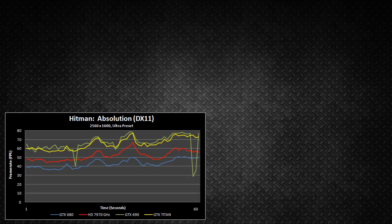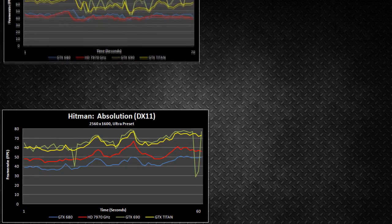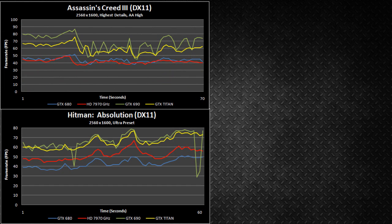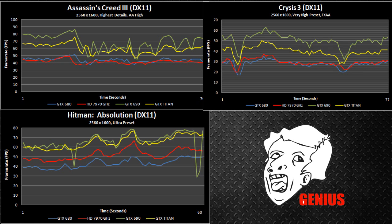Look at these gaming benchmarks from Hitman, Crysis, and some other games. A lot of people would expect the Titan to be a stronger and faster card, especially with all the hype on the internet these days. But the tests show something else. Now unless I'm blind, the GTX 690 wins in most of these tests by 5 to 25%, which may come as a surprise to those who thought — well, hey, Titan is newer, more hyped, it must be faster, right?